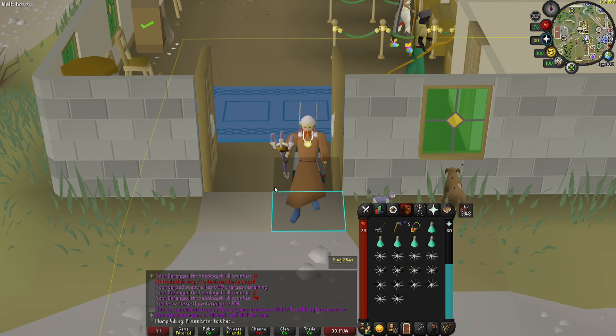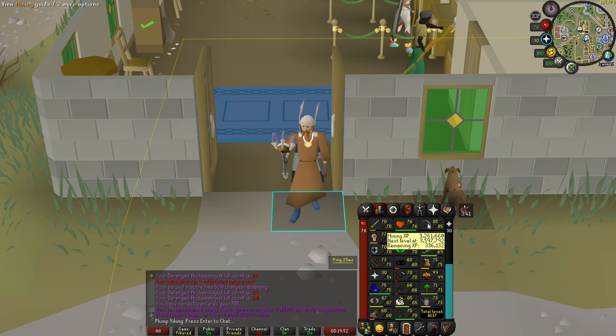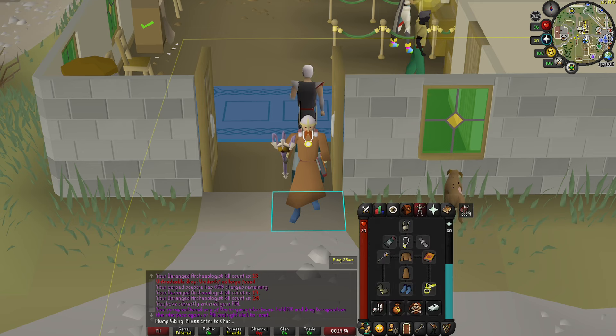Also make sure that you bring a teleport out — either a ring of dueling, a teleport tab, or whatever you have. If you've been in the room over 10 minutes you will de-aggro from him, so you could home teleport, but it's good to bring one just in case.